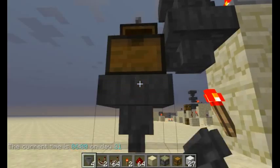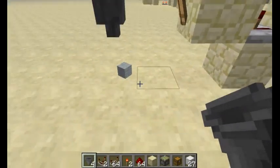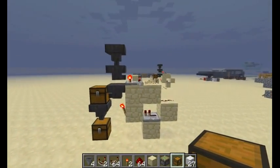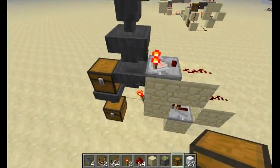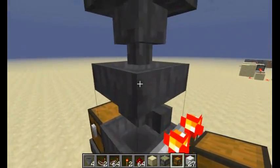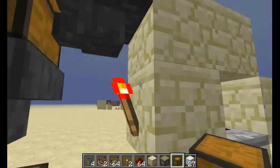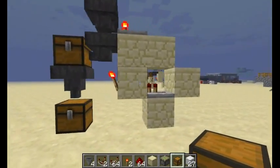Now we're going to put another hopper here — make sure to shift-click, or else you'll just keep opening the chest. Then we're going to put another chest right there. So you've got three hoppers: one going down, one going right, and one going left, with the comparator feeding — this hopper feeding into this comparator, which powers this redstone trail — with the redstone repeater in the middle and the redstone torch, and these two chests stacked with chest, hopper, chest.